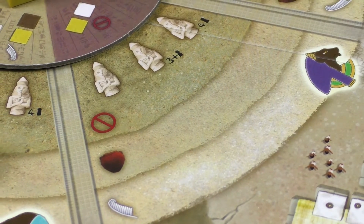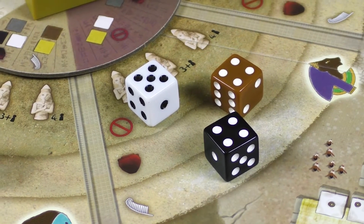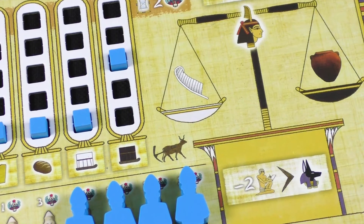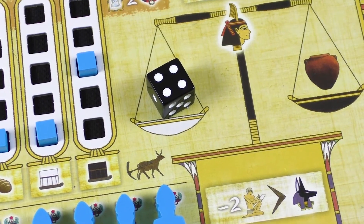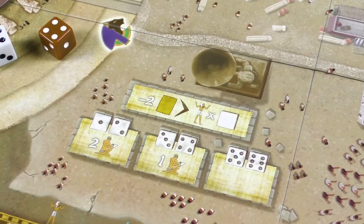Depending on the position of the shadow, these dice can be pure, tainted, or forbidden, and players make their choice based on this knowledge. After taking a die, the player must place it on their board before performing actions. The quality of the die determines where you place it on the scales — pure dice go on the left side, while tainted dice go on the right side.